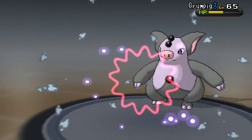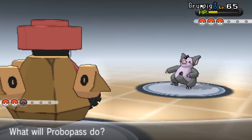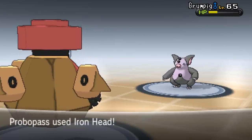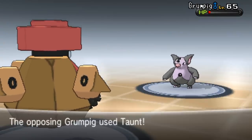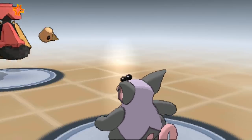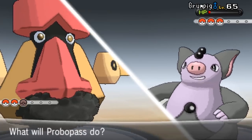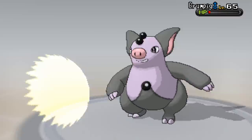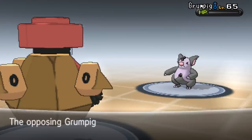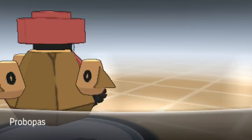Another Iron Head - good damage! Another flinch - beautiful! One more flinch and we're home. The Iron Head gets another flinch - and Grumpig is down! We're in the lead! Getting some nice experience too - it'd be funny if I leveled up mid-battle.